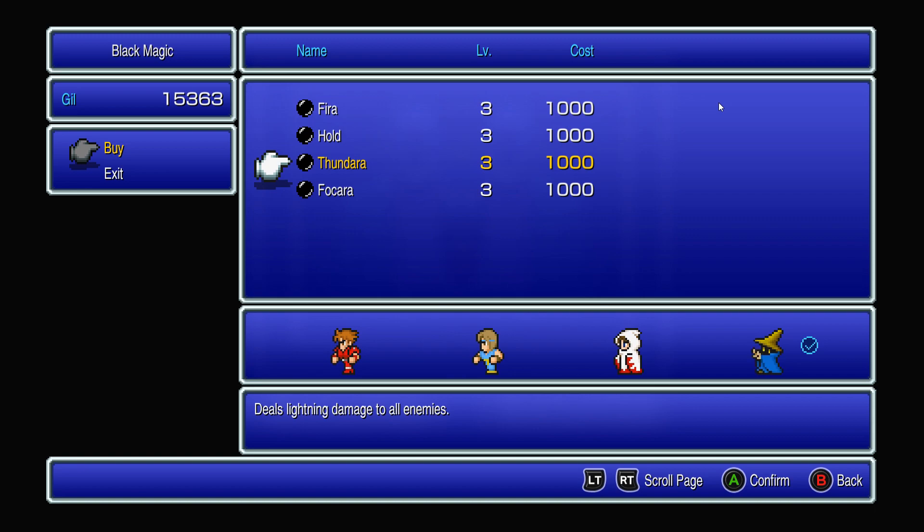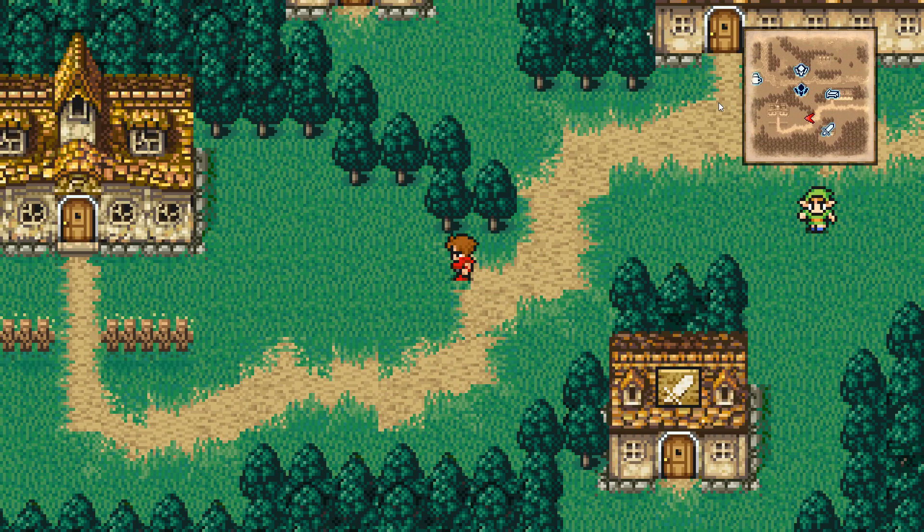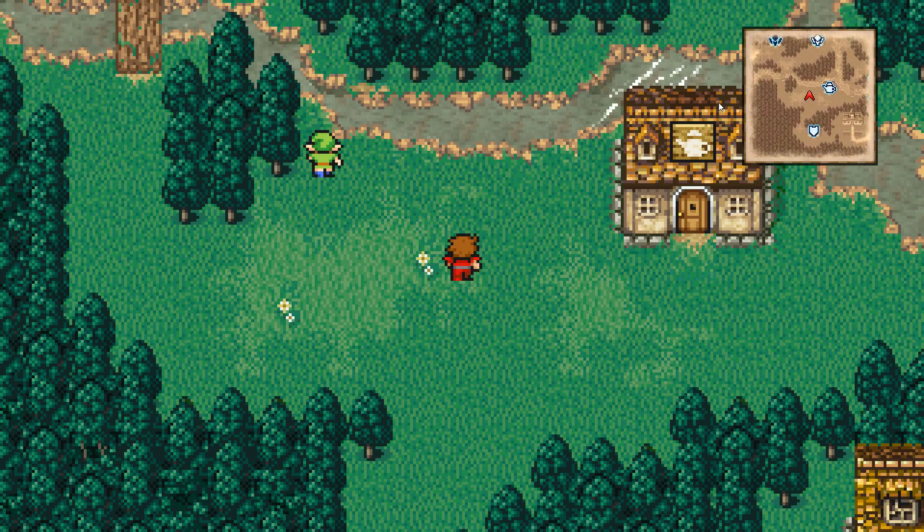I already purchased it, as you can see on my black mage, and I've been testing this all out for a while. As a bonus for this video, I'll show you the location of the level four spells for the black mage. The white mage one is close by — just follow the path I'm going and you should easily reach it.